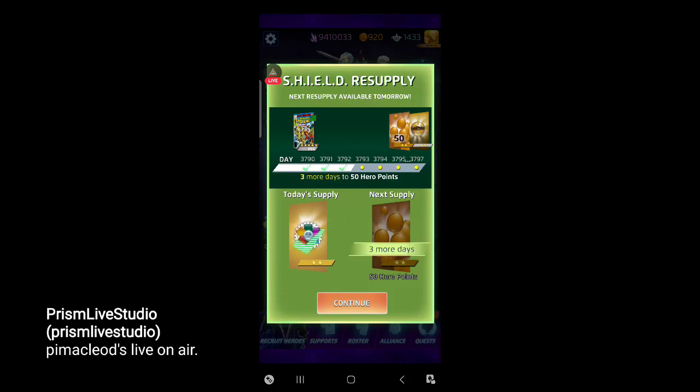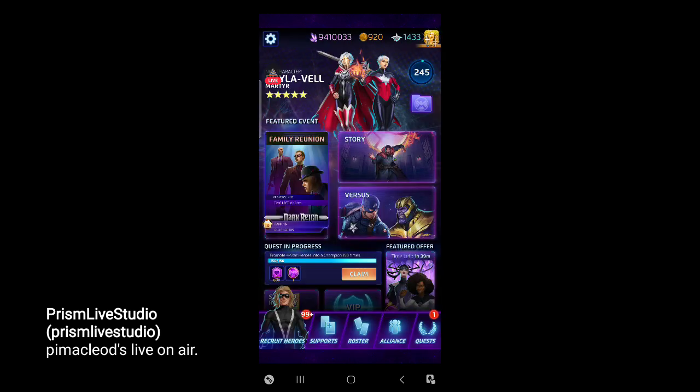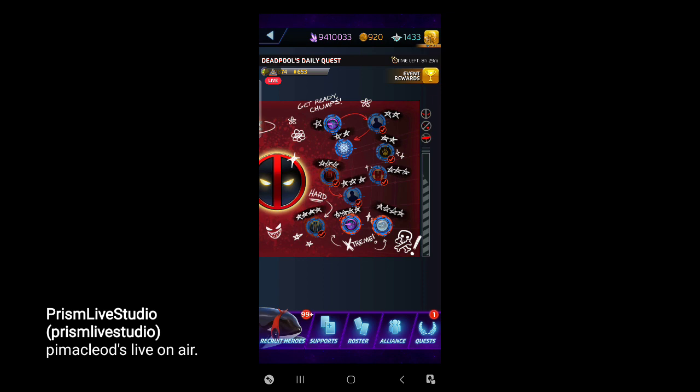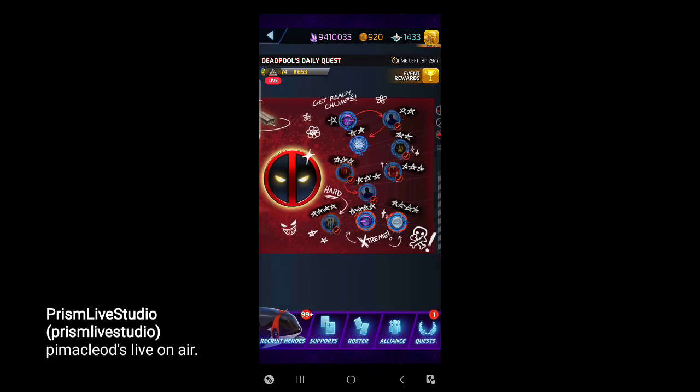Welcome back to Marvel Puzzle Quest with me, P.I. McLeod, and it's day 3792. A little dull coming up here, but I just got off of getting a five-star cover, so I'm not supposed to be able to complain. Anyways, what we're doing today, we're crashing Titans. It's a relatively short one, but Titans are always important to crash, and I like to give a little history lesson on whatever four-stars are featured. We had two crashes today, so good chance for two LTs.